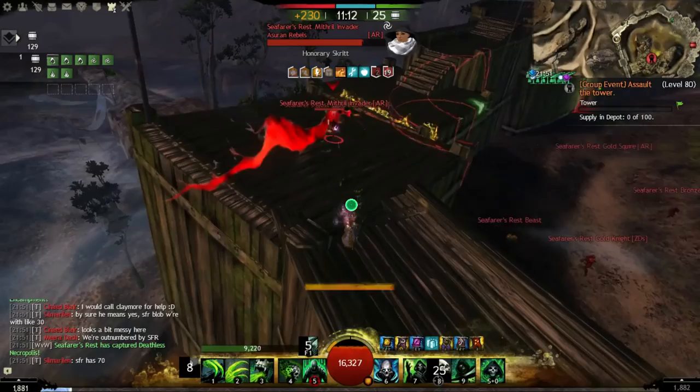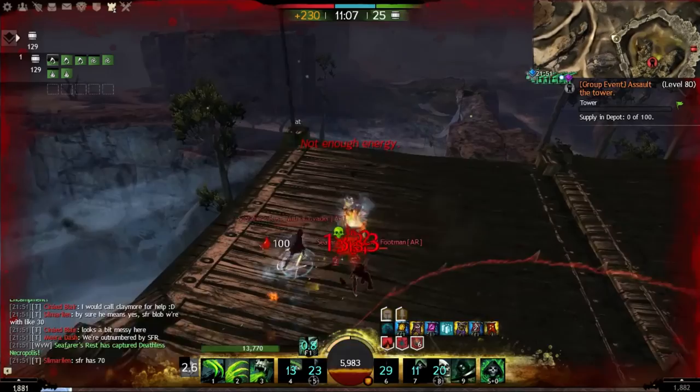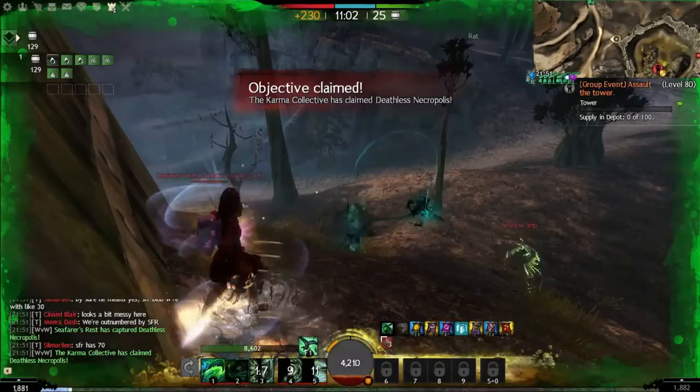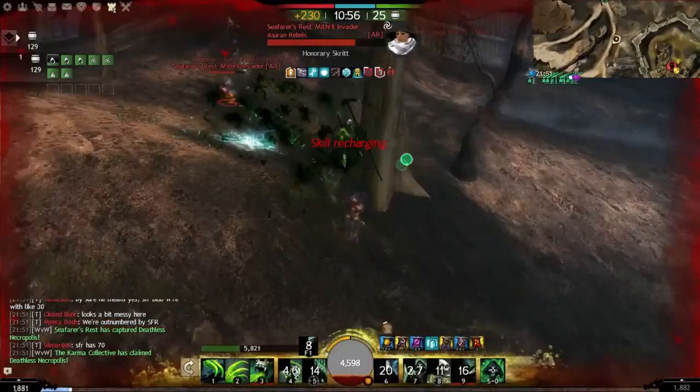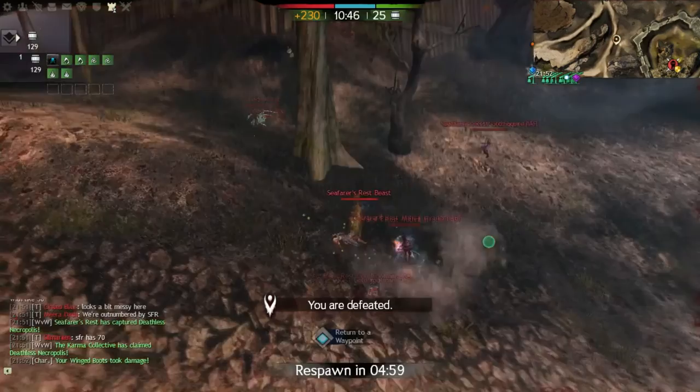At max range, right at the front, you want to be hitting them as soon as you can — if it's a defensive group. Counter to that, if you're against an aggressive enemy that is pushing to you, you have to swap that around and play a bit more defensive, but maintain that maximum range. If the melee pushes to you, you back away; if they pull away, you push to them. It's a back and forth.